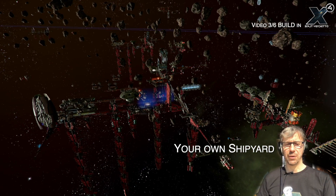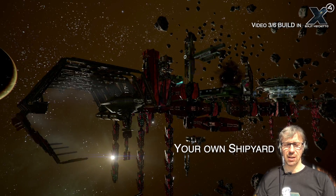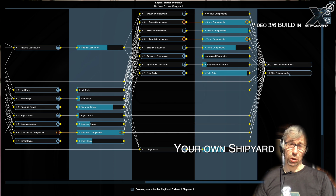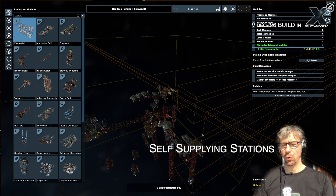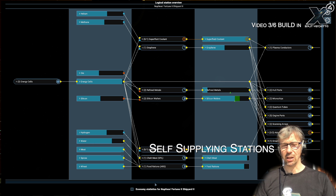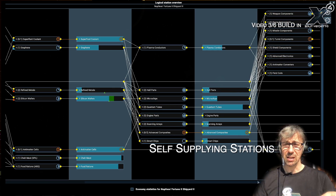The ultimate goal for every player who is a real builder is of course their own shipyard — that's the last step, because it's the top of the pyramid of wares. At the bottom you have resources that you mine, then they are refined into higher and higher products, and at the very top you build either ships or stations out of them. Your own shipyard will be producing your own ships. In the very best case you are no longer buying resources from NPCs but manufacturing everything yourself, so the only thing you get manually is the raw resources at the very bottom, and then you have your entire chain in your own station or build a supply chain between your own stations to become completely independent of NPCs.